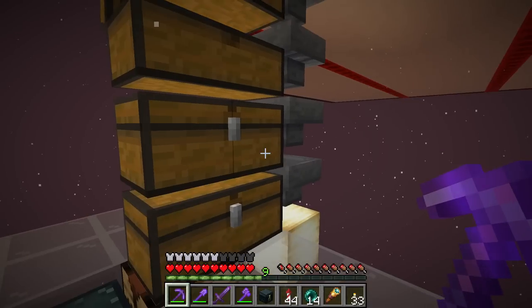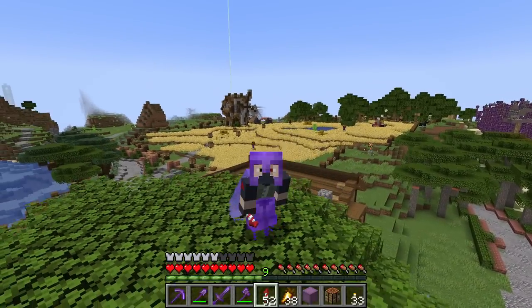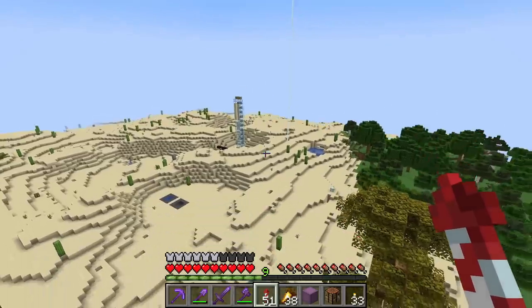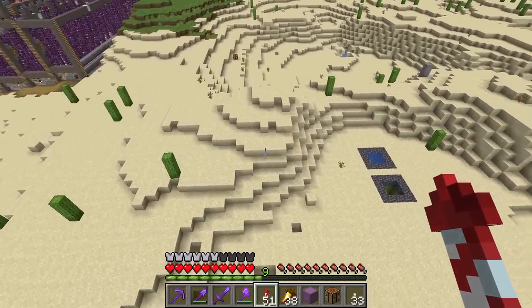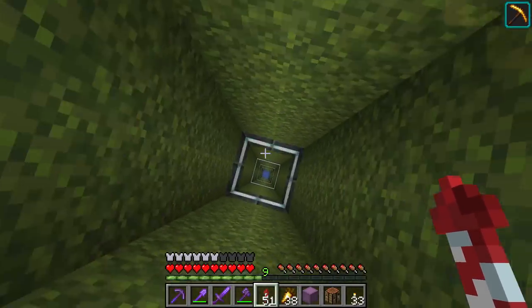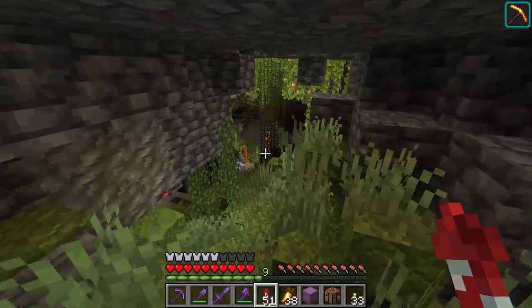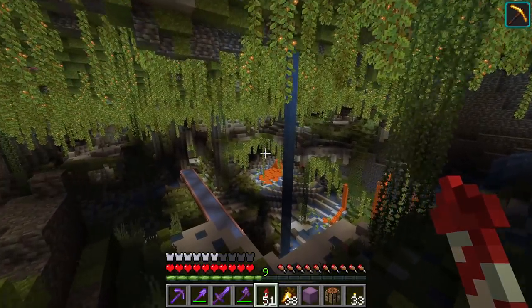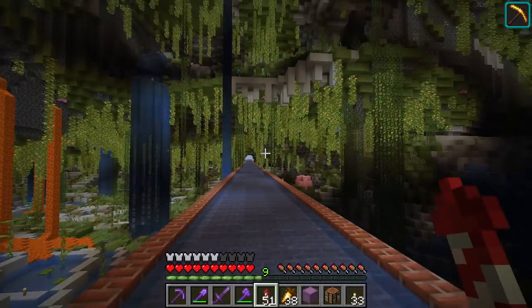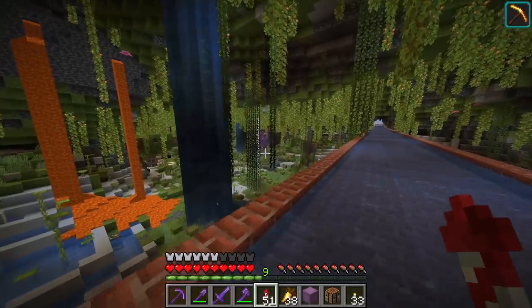We're also getting magma cream from this, which is really cool because I can make magma blocks out of those. To get us started today, I thought we'd spend a few minutes working on the Terraria underground jungle area. This is something I've been putting off by choice, because I do not do well with large scale building, and this area down here scares me — it's huge.